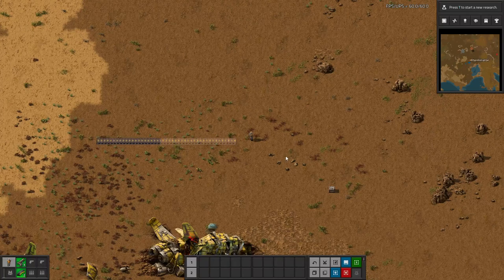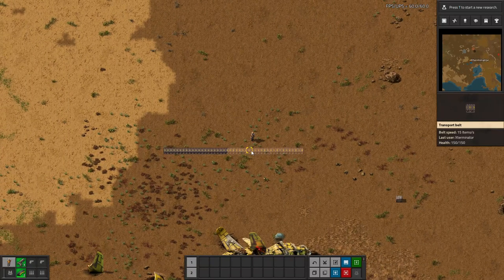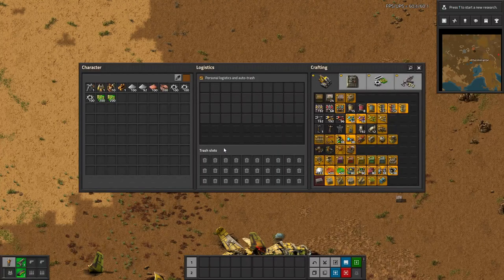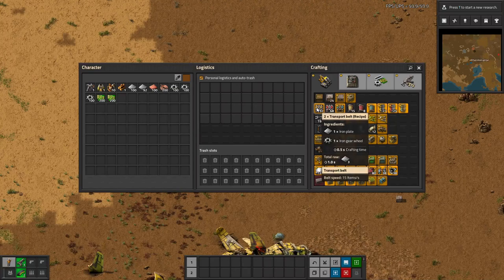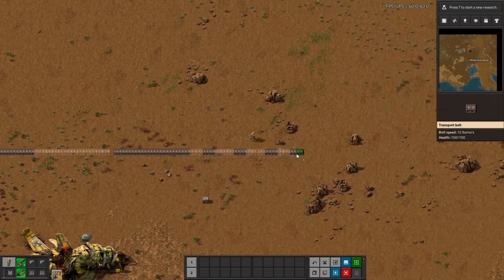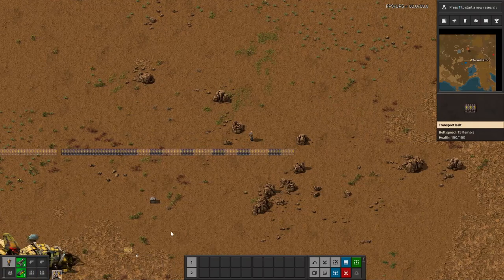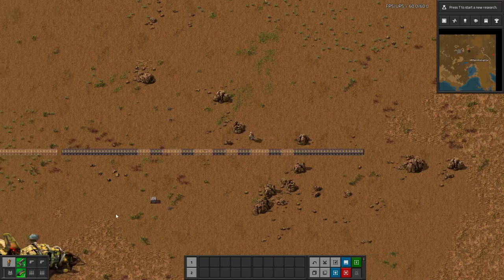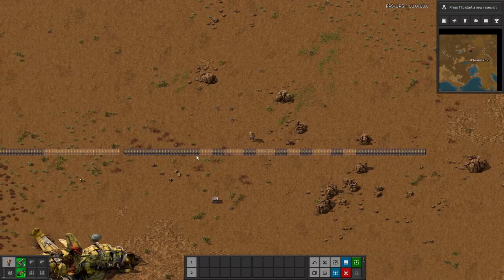The next thing it allows you to do is quick craft. You can do Ctrl+Q by default when selecting or mousing over an entity or a GUI object — you could do it from your crafting menu as well — to craft up to five of the object's recipes. So if I do Ctrl+Q on this you can see it's crafting them, and the other nice thing is as they're made they'll be put back into my cursor automatically, so I don't have to unselect the ghost and then reselect the actual item. Super nice.